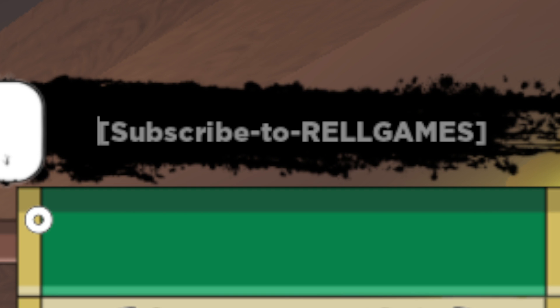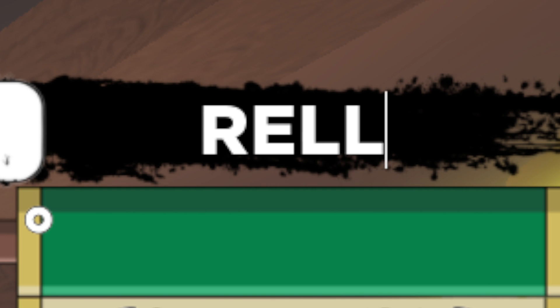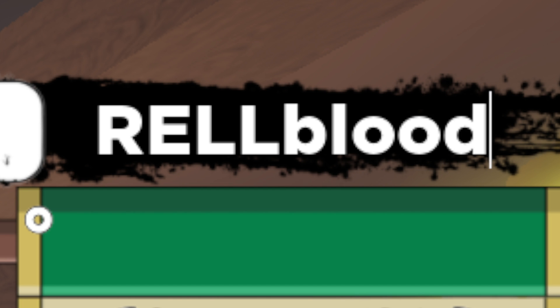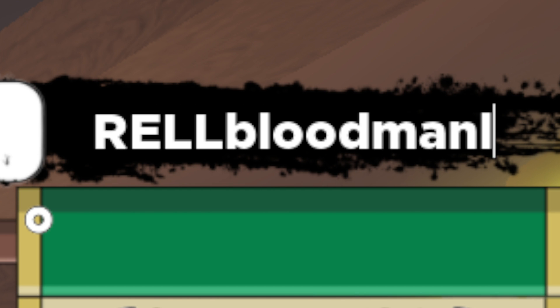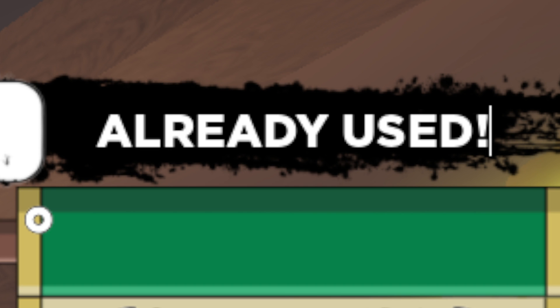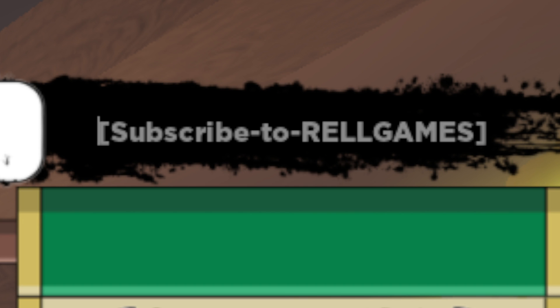And then our next one here is going to be capital R-E-L-L, lowercase O-L-O-O-D, then M-A-N-L-I-N-E-2. Rell Bloodman Line 2 — go ahead and put your exclamation mark in and redeem that code as well.